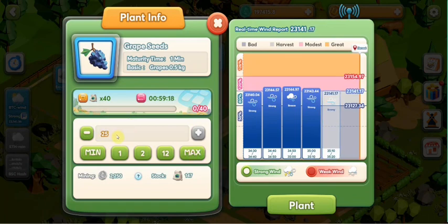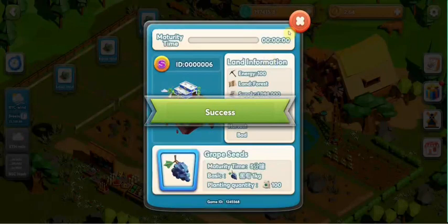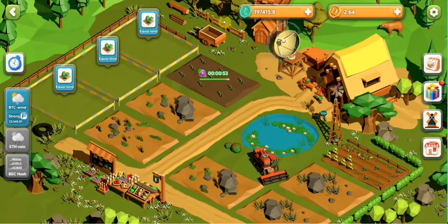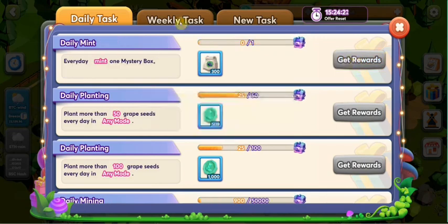I will choose the strong wind, then planting. I will remind all of you again that you need to finish planting 40 grapeseed and then you can receive exactly the reward. In the meanwhile, you can go to the daily task to receive.